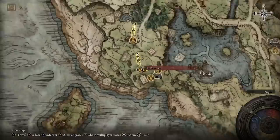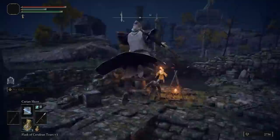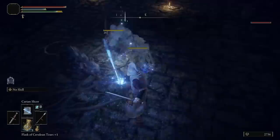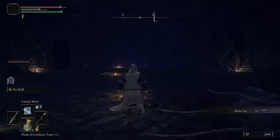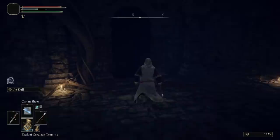The next step is back to the First Step — the Site of Grace. As soon as you spawn in, head east and we're going to the Dragon Burnt Ruins. The Glint Blade Phalanx deals with a group beautifully — got a rune arc as well. They have absolutely no chance.